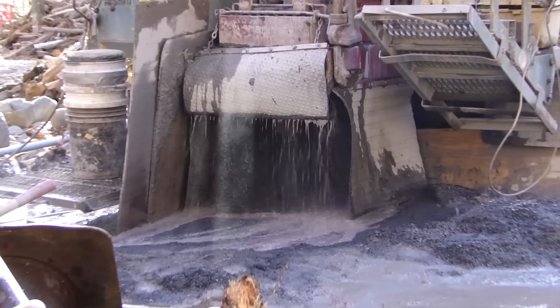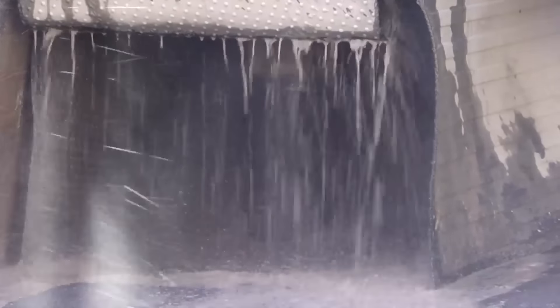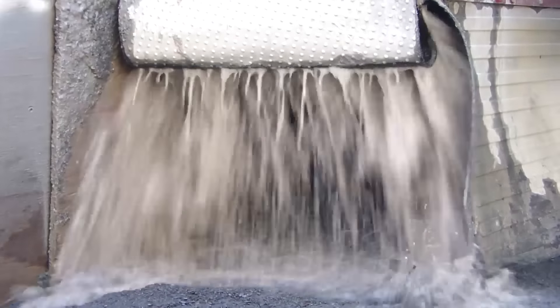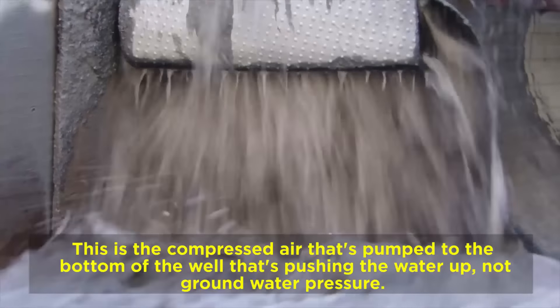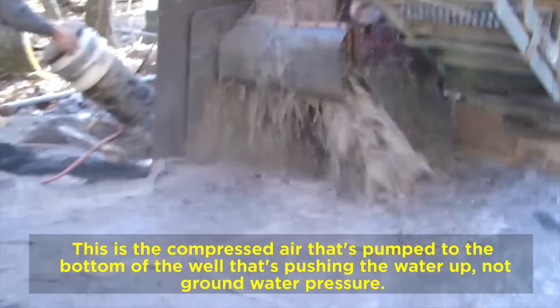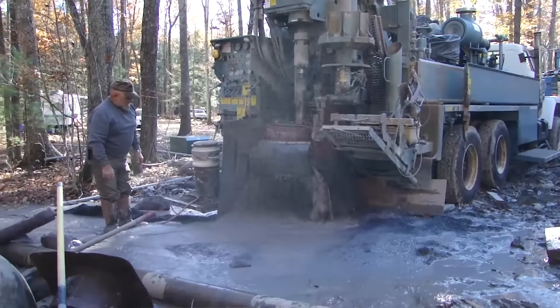With a rotary drill, you know you've hit water when it literally erupts out of the hole — it's pretty violent. You've got compressed air blowing all the debris and drilling water up out of that hole, which normally produces a pretty consistent spray. But when we hit water, it just blew right out of there, gushing — if you were standing in the right place you would have gotten knocked over.